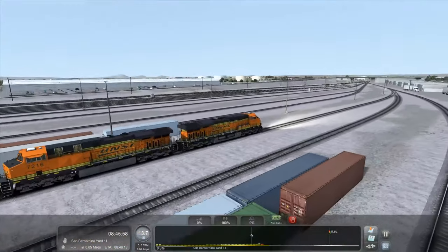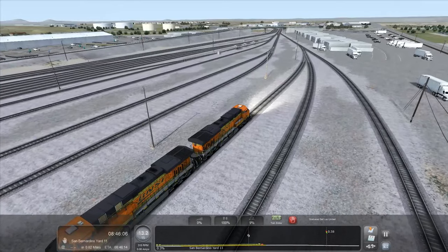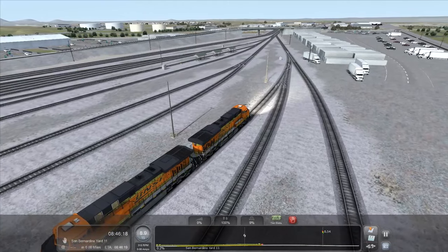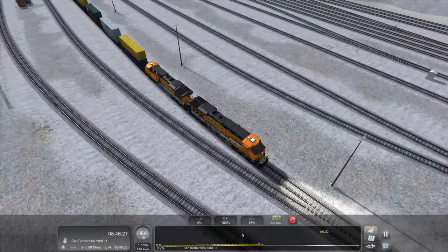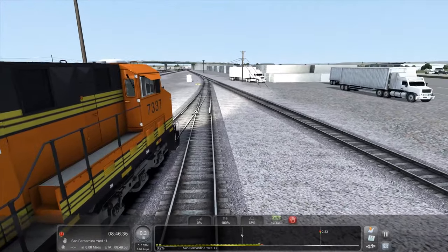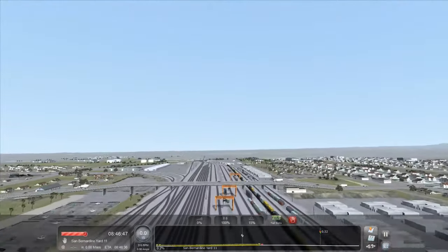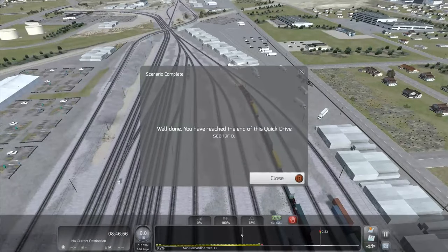Let's get it right up to this junction here. Give it a bit of brake, notch one, get us down to about 5 miles an hour so we can stop. Well, as long as no trains go down there we should be okay. Did we fit? Nope — not even close. This train is officially longer than this yard. It's longer than the longest track in this yard. Scenario completed! Awesome.